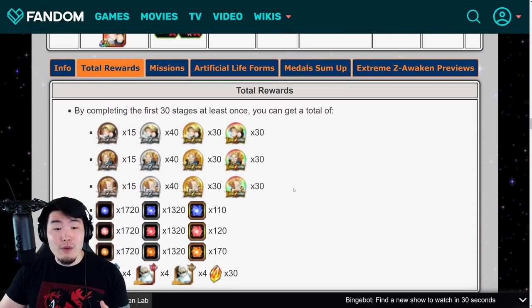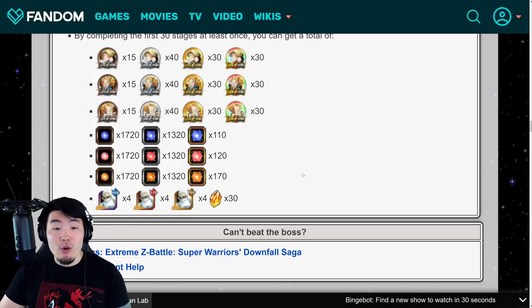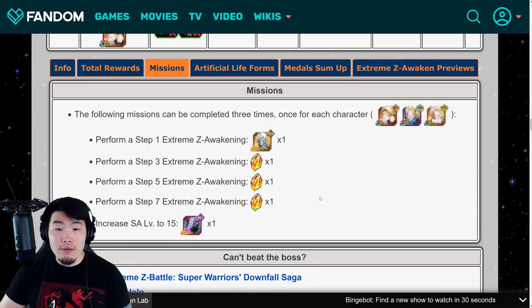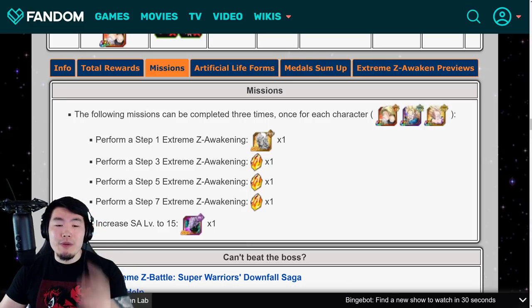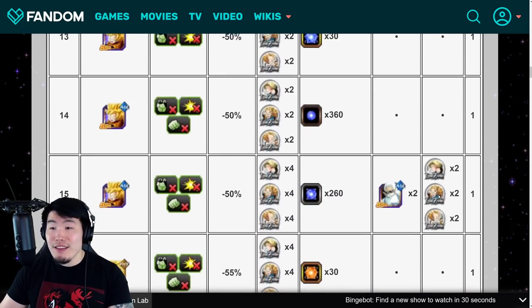Once it's all said and done, we have the Extreme Z Awakening Medals, a good amount of PHY, AGL, and STR orbs, four of each Grand Kai, and 30 Dragonstones. There are also some missions — we get one stone each for each of the characters, and missions can be completed three times, once for each character. In total, when you fully Extreme Z Awaken all three of them, that's going to be nine Dragonstones, three Platinum Hercules Statues, and also three Elder Kais. Some pretty good rewards — almost 40 stones overall from this event.